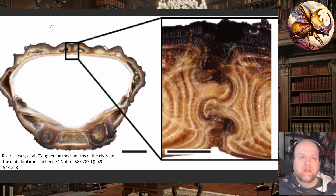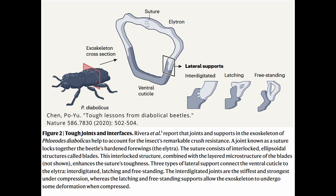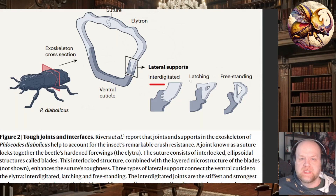The cuticle is also significantly thicker in this beetle than in other insects. The hardened elytra — the two sides you see here — are fused together with this zipper-like mechanism, an S-curve zipper-like structure that prevents the two halves from buckling under pressure. There are multiple versions of this binding mechanism where the elytra touch the rest of the beetle's body.